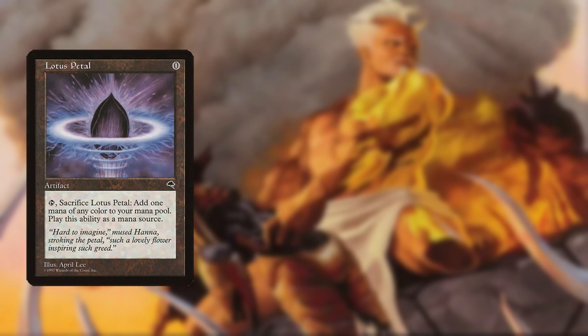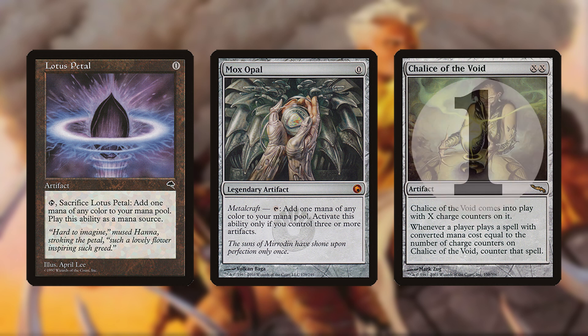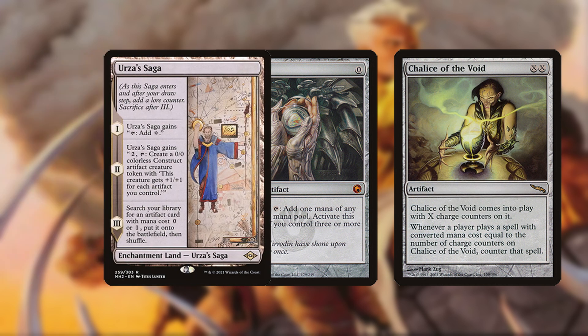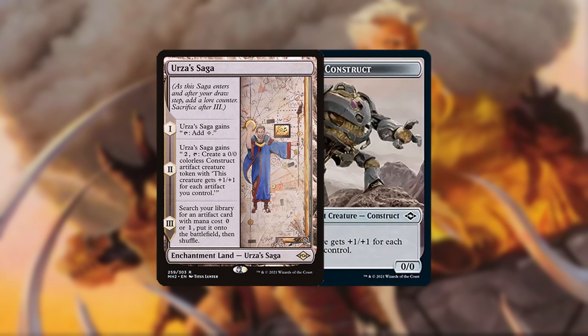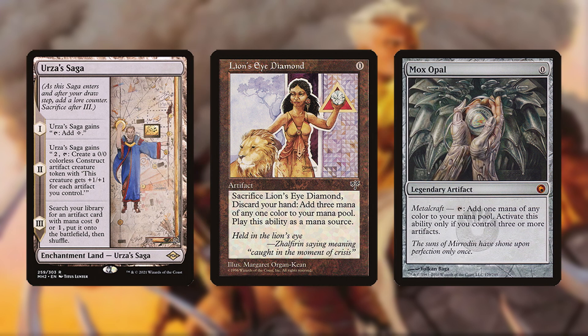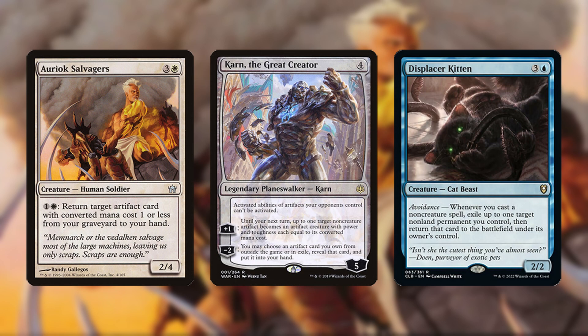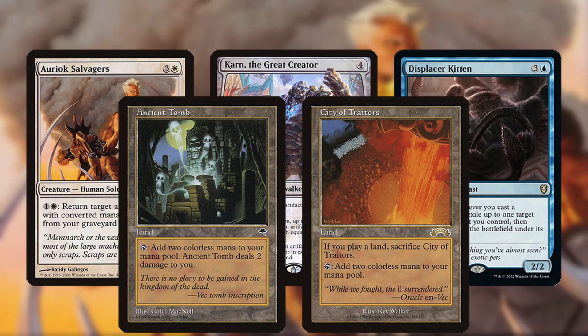The remainder of the deck is built on cheap enablers like Lotus Petal and Mox Opal, as well as Chalice of the Void, since few cards in the deck cost 1 and those that do can be cheated through it by Urza's Saga. Saga provides the typical beatdown Plan B with Karnstruct tokens and itself fetches combo pieces LED and Opal. Because the deck is playing three different important combo pieces that all cost 4 mana, Ancient Tomb and City of Traitors are used to power them out sooner.